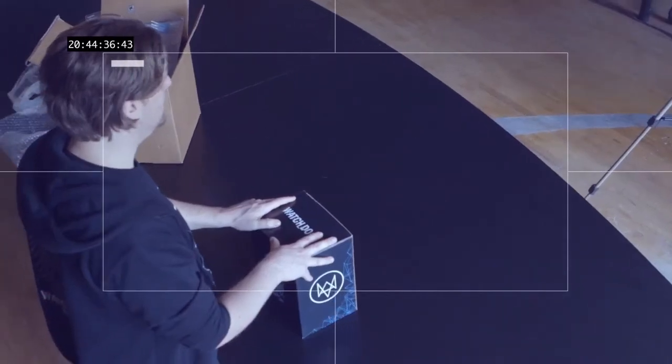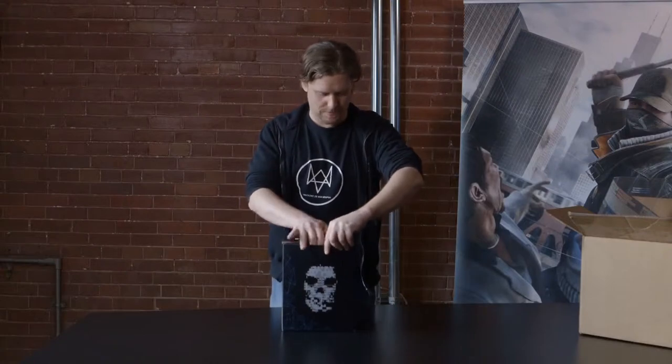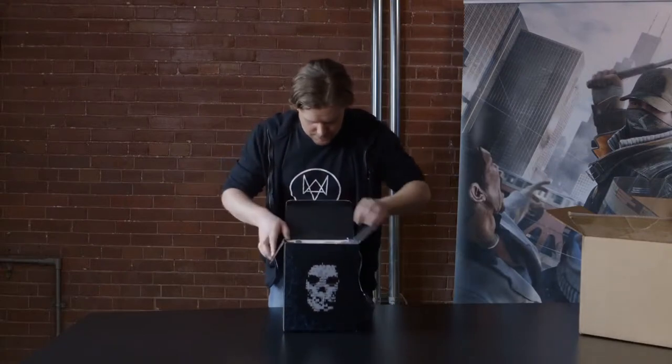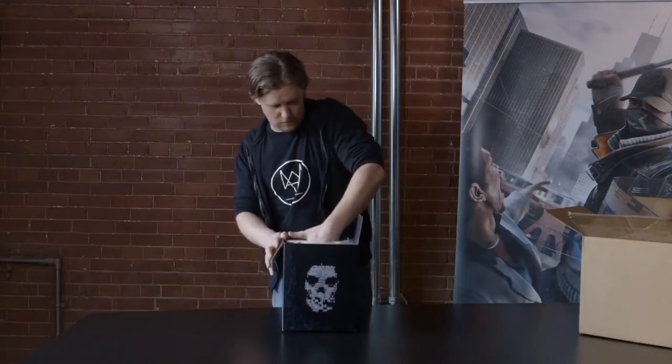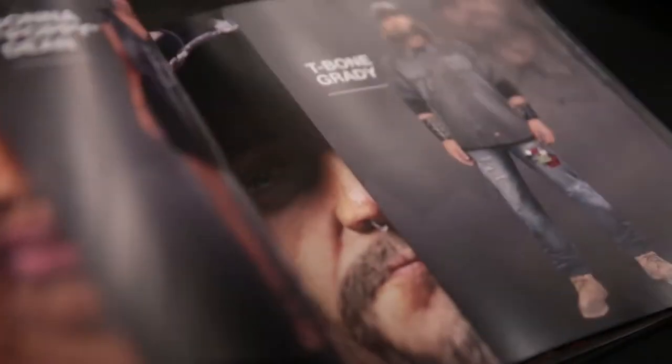So now that we've talked about the box, let's have a look at its content. Inside the box there's of course — oh, here it is — The Art of Watch Dogs. The art book included in your limited edition features 80 pages of models and concept art from the development of Watch Dogs.